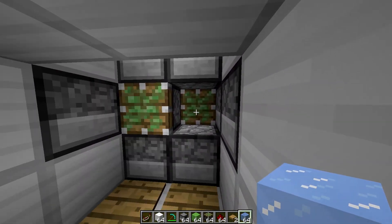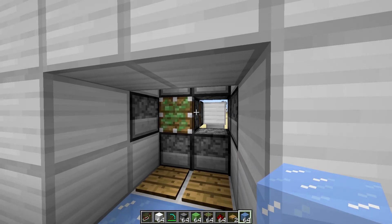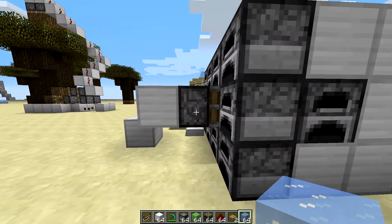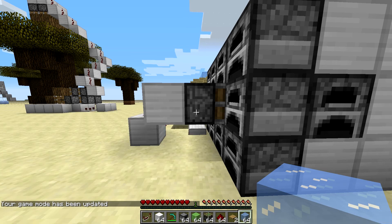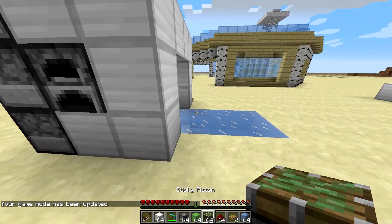You see the two — actually three pistons that were there before? I think this one back here is a ghost piston because if I go into survival and break it, nothing pops out. So I'm not sure what this is.